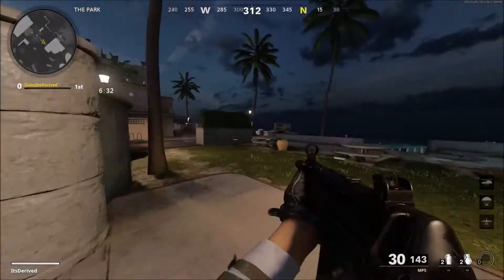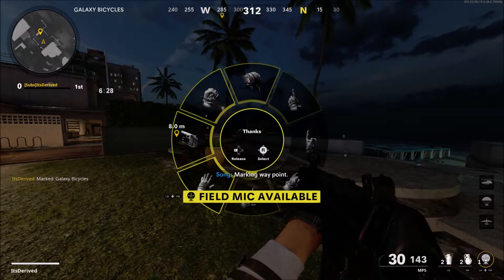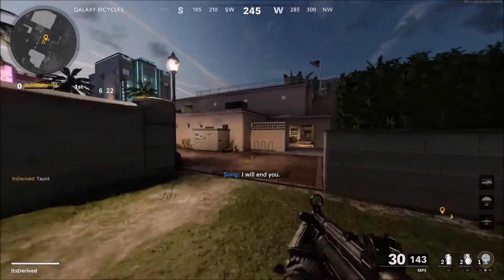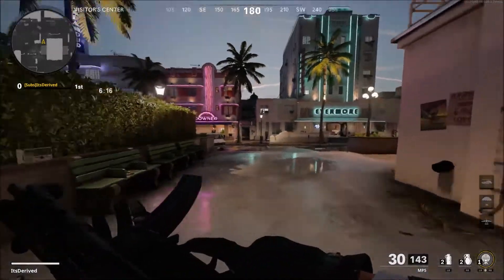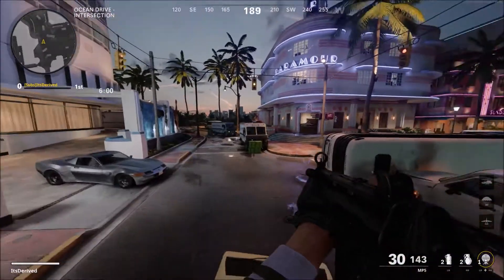There are also gestures in this game. If you hold left on the D-pad, you can choose any of these gestures, as you can see right here. There is an inspect weapon feature in the gestures — you just have to select it and boom, you can inspect your weapon.